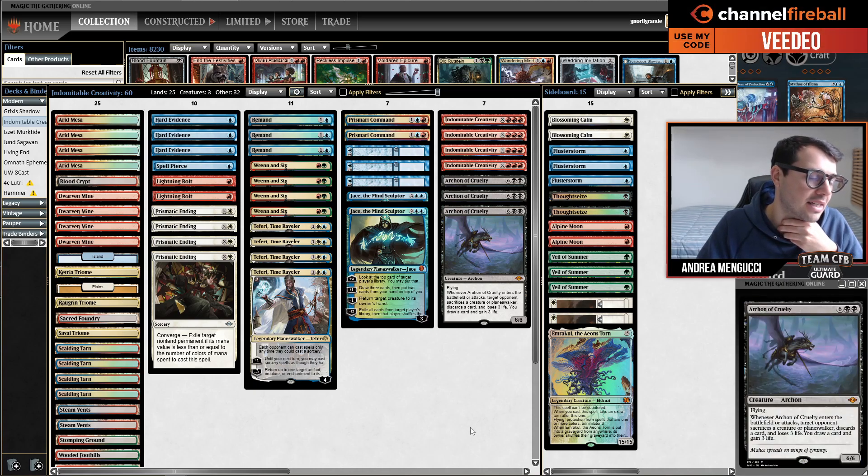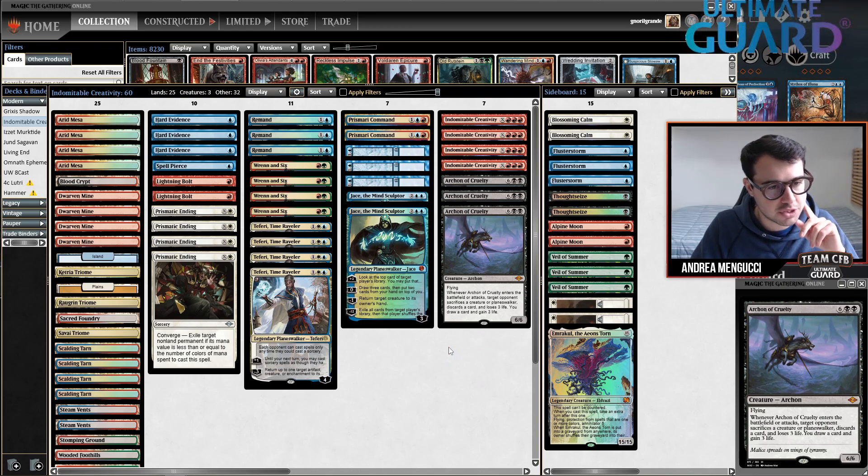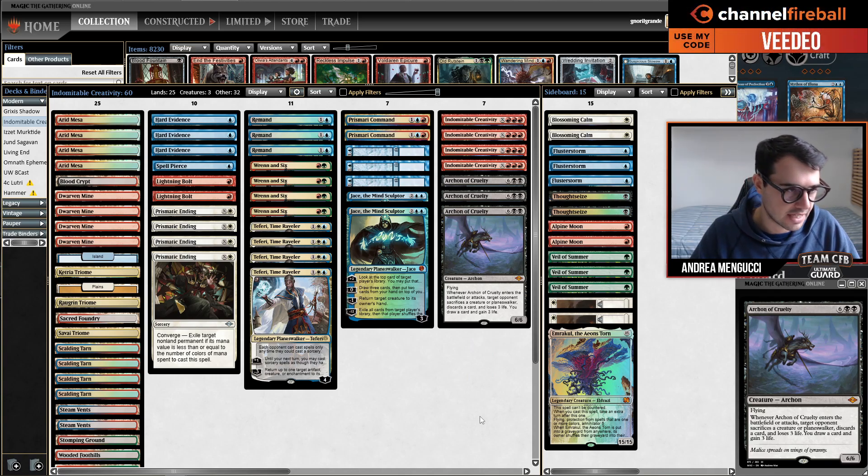This is the deck that Spider Space, a MagicLine streamer, took to second place of the Modern Showcase that happened over this weekend. It was eventually won by Amu the Titan. You can always find these decks on MTG Goldfish, or also if you Google MTG old decks.